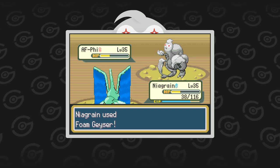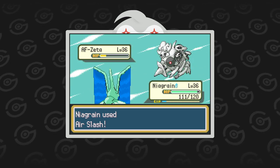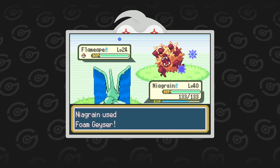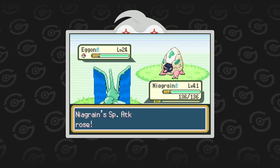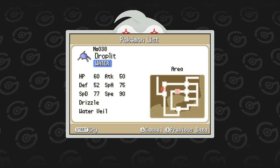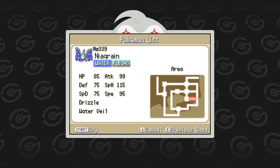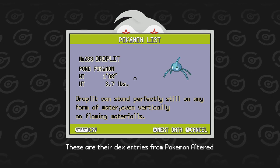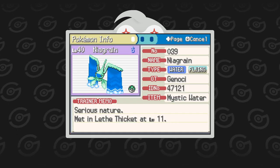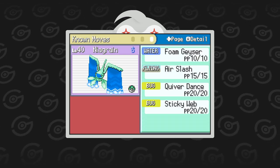Niagrin was a Pokémon I purely caught for the Drizzle ability but ended up being a very powerful party member on its own. It complemented Pallastorm and Mamoswamp with rainy weather, and helped my slower party members with Sticky Web. In the late game it was able to learn Quiver Dance, which led to many trainers being swept. Fun fact: Niagrin and its pre-evolution Droplet are the oldest non-tweaked designs appearing in Amalga Magenta — both designed in October 2017 and haven't been touched since. I gave my Niagrin Mystic Water, with moves Foam Geyser, Air Slash, Quiver Dance, and Sticky Web.